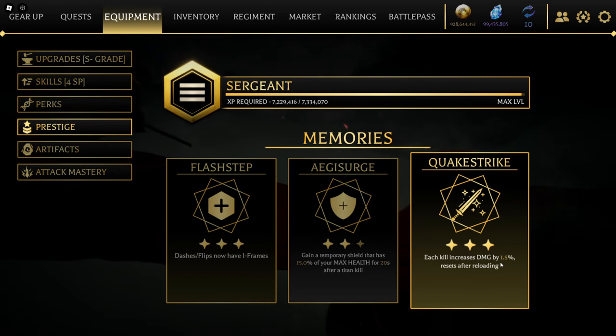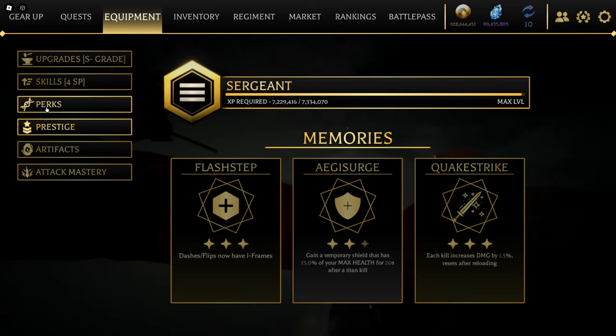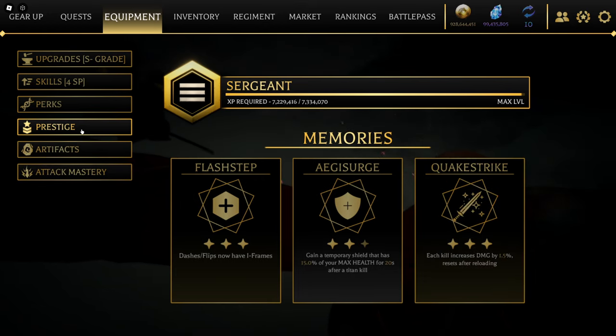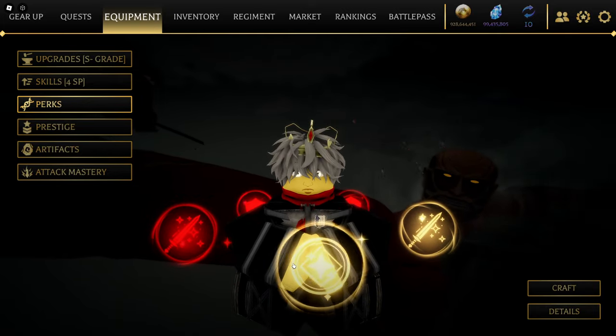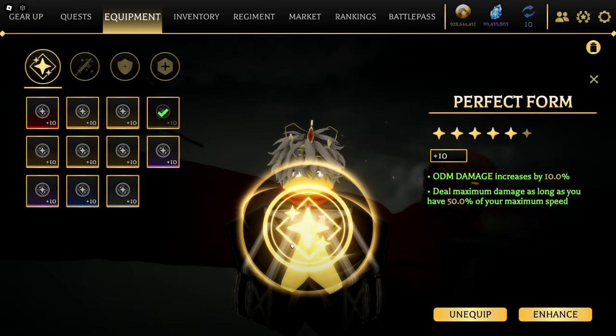With quick strike, each time you kill you gain more damage over time, basically, as long as your blade is still there after reloading. It's pretty nice. For regular perks, I'm running perfect form.